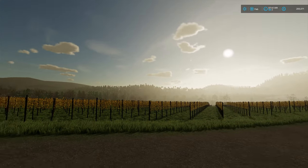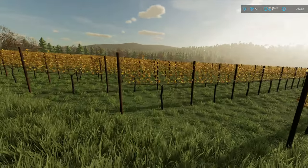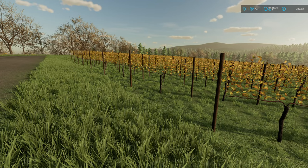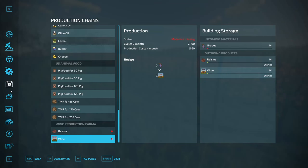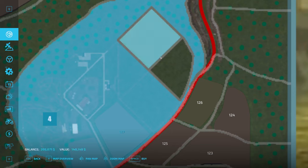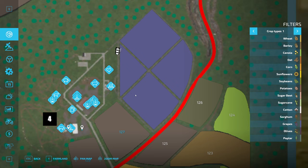So if we look down here, now we do have the wine production at the farm. We can make raisins or wine. Very neat, very interesting. Like I said, this is the very first time that I have done anything with grapes, so you guys are going to get to learn along with me. Let's take a look at the map real quick. These are my grape fields and I only own these two here.